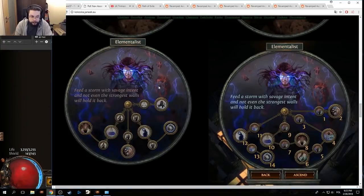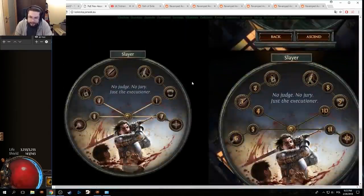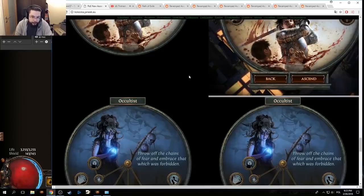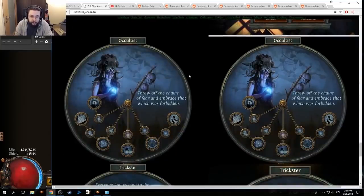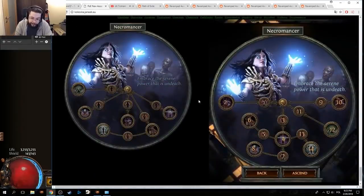Now we shall be going over these ones, which I'm pretty freaking excited about, because it's Elementalist, Deadeye — which is whatever — Slayer, which I'm interested in to see if I was right or wrong about the changes, Occultist, which is pretty freaking hype, Trickster — whoa, Trickster looks crazy — and obviously my favorite class, Necromancer.